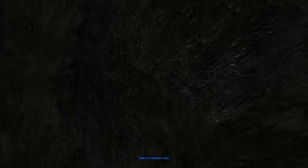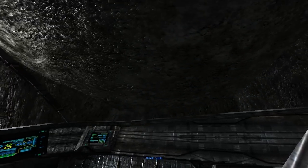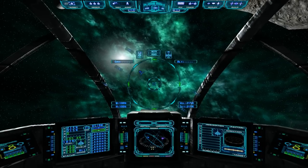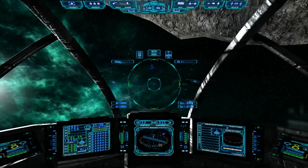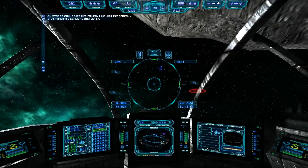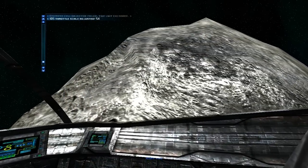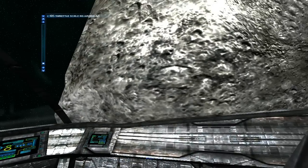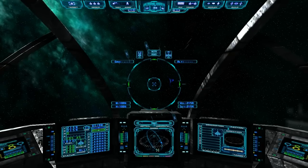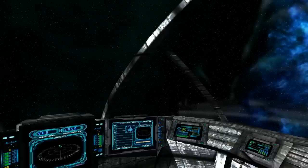I got an above view. There's an opening. For those that don't know: I'm holding Page Up to look right, Insert looks left, Home looks above, and N looks behind you. I covered that in the first video, but some people need a refresher. I'm also anticipating questions in the comments.